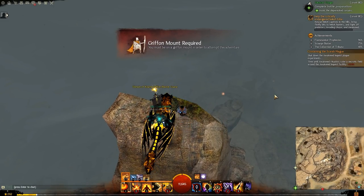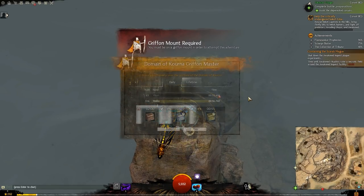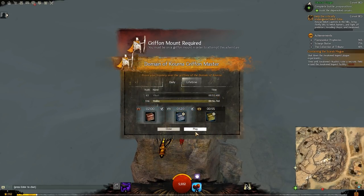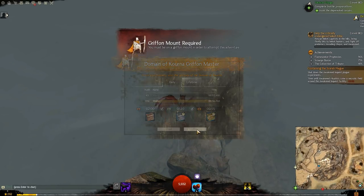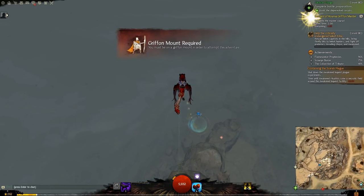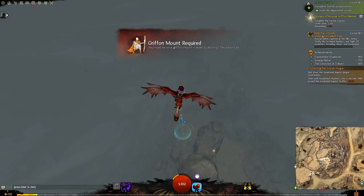First things first. Start off by standing on the edge and face the direction where the challenge is going to start. Mount up, jump off and quickly press the play button while in the air.